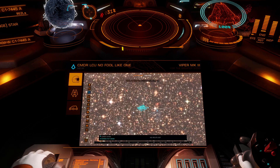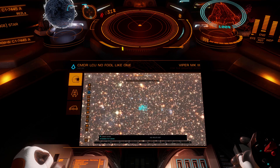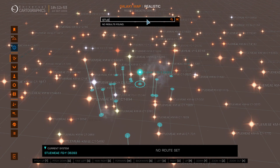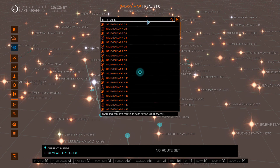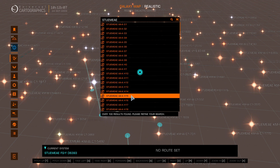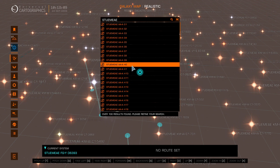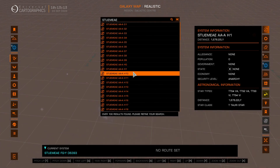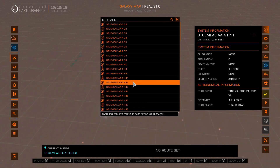First you need to find a suitable system. Wolf Rayet stars are found in high mass systems, so you're looking for system names with AA-AH in the name. Just type the sector name and they should show up in the drop-down list. As you can see, the drop-down list will be populated with a bunch of high mass systems. If you click on each system it will show you the star class in the information box, so you can go through the list until you find the Wolf Rayet star.